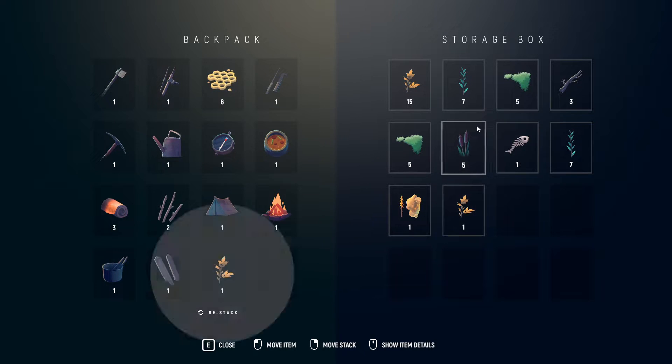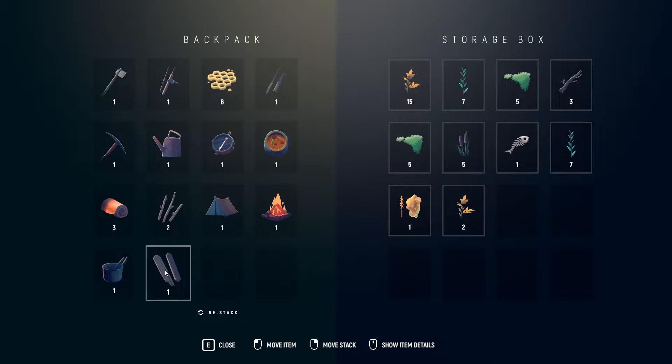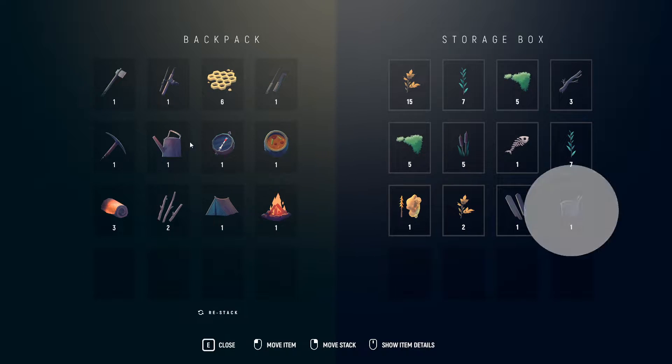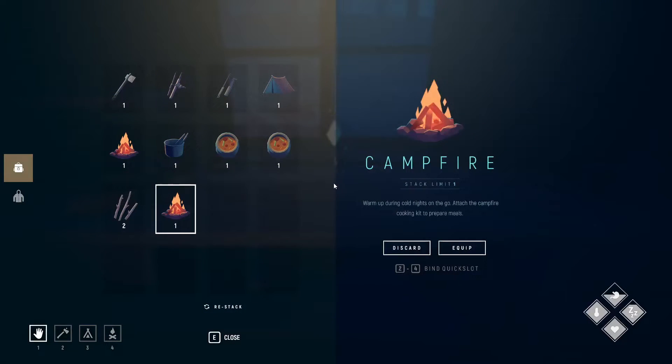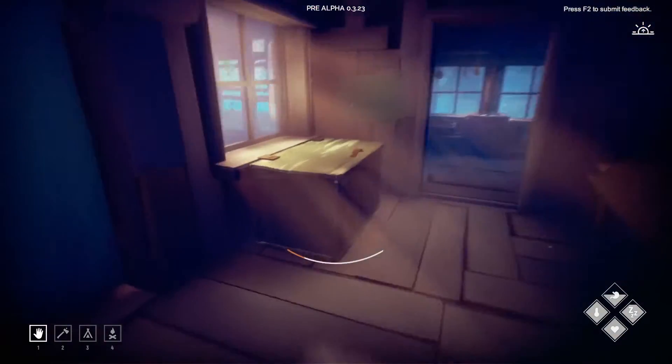One thing I noticed right now: you cannot move any of the items. Like if I would like to swap these two, I can't. That is also a change I think should be pretty simple to add, so you can place them wherever you want. Alright, so I just made another campfire because I don't know if I can only use it once. I'm just gonna keep two in my inventory for now.